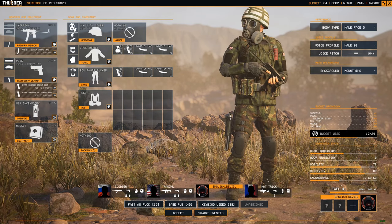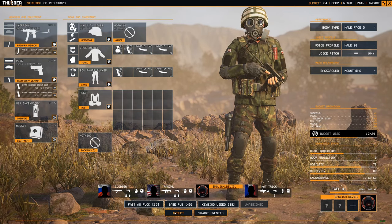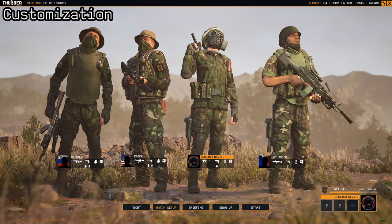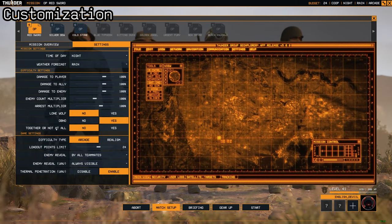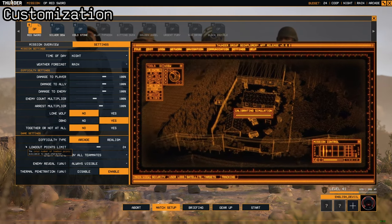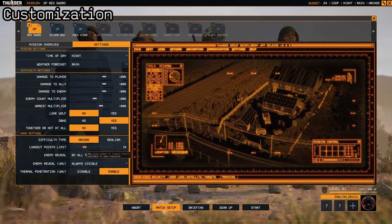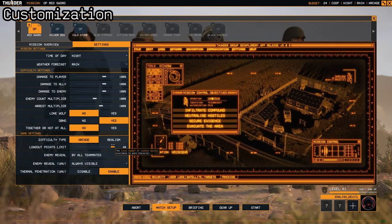Now that covers the basics of the unlocking part. On to the more nitty-gritty side, which is the actual customization itself. When it comes to missions, whether single player or multiplayer, you will have a point budget. Under the single missions tab or under multiplayer when you set the mission, you will get a loadout points limit slider. You can set the total number of loadout points you wish to have available to you and your AI or player teammates.